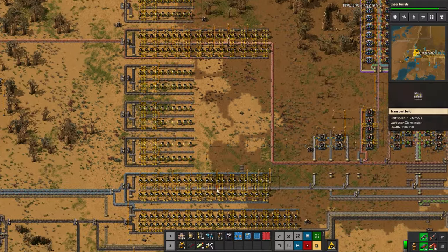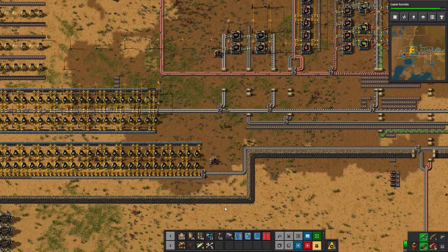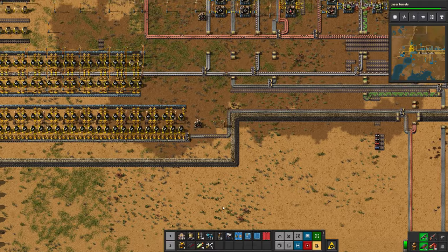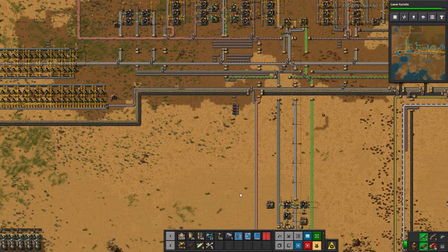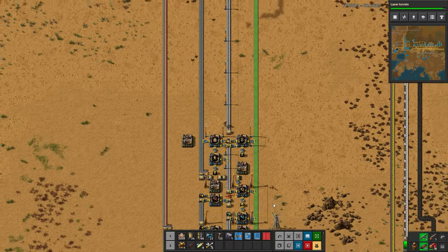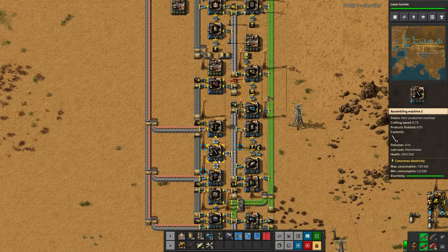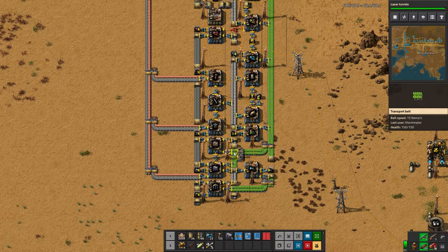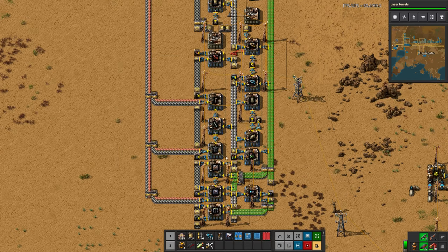It would be cool if they were smart enough to not place the rail until the cliff was blown up, or to realize they can't place it and bring the rail back — but that might be a bit too much for the game engine. What we're going to do is grab some steel because we need that. We're nearly to our personal laser defense, which is fantastic. Let's grab 25 of these for now.